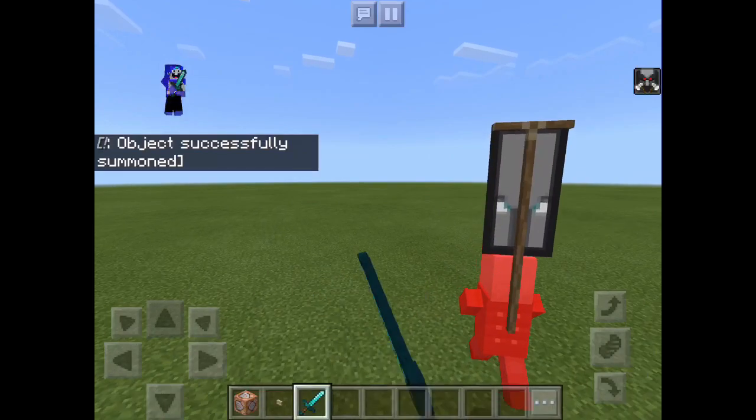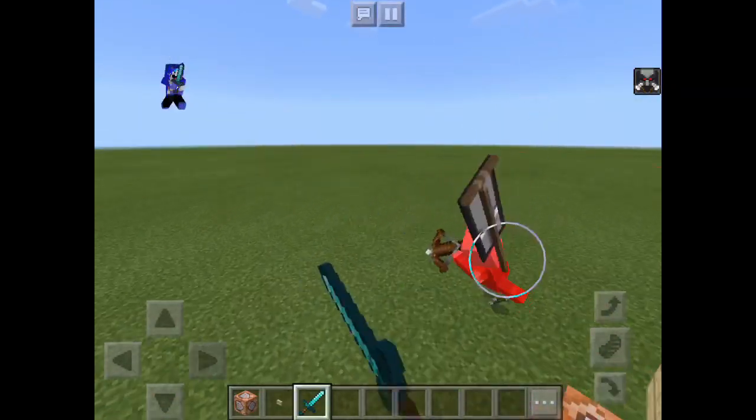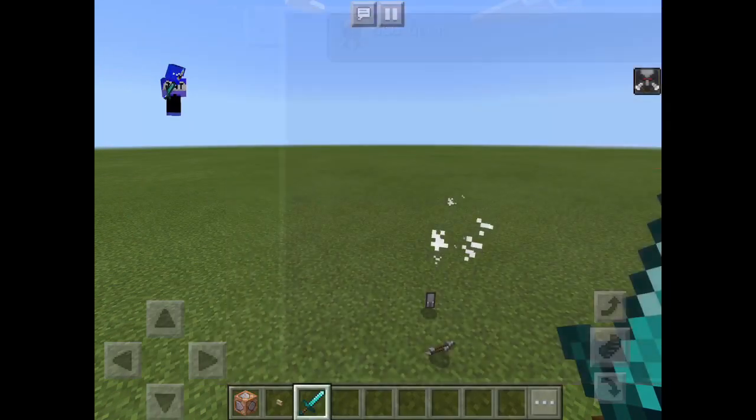It's a Pillager Captain — it's the new one. If you kill it like that, it will drop the banner. I already got the Bad Omen effect.